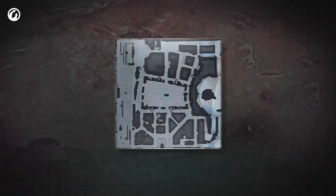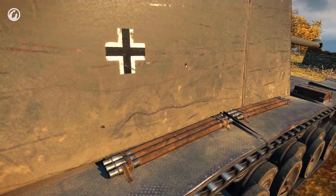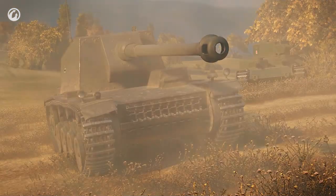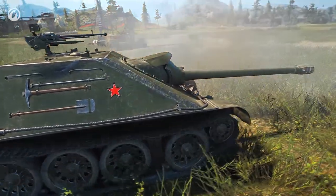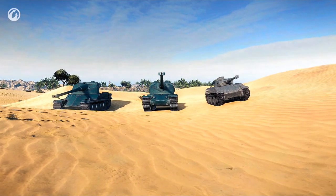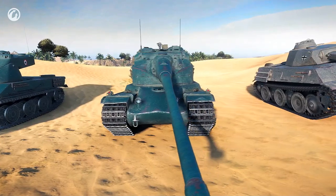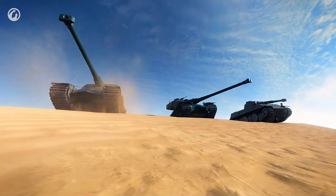We continue to work on mini-maps, and in version 0.9.17 we redesigned another seven. Tanks also underwent some alterations — a number of vehicles have been remade in HD quality, most notably the Soviet Premium SU-122-44 and the legendary KV-2. The characteristics of some vehicles were significantly improved; for example, the AMX 50-120, AMX 50-B, and VK 28.01 had their elevation and depression angles increased.